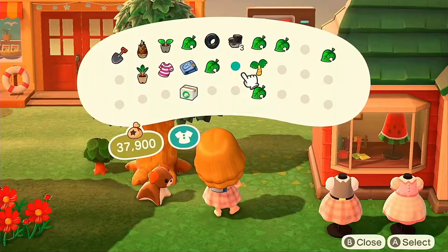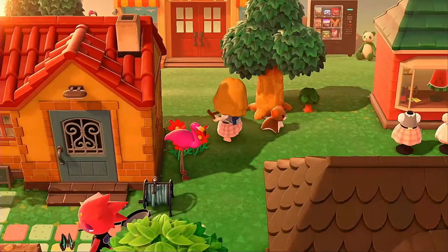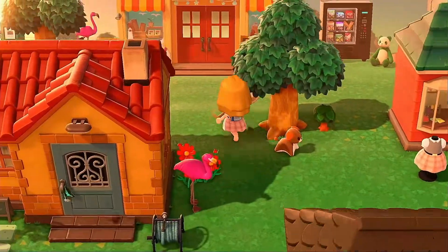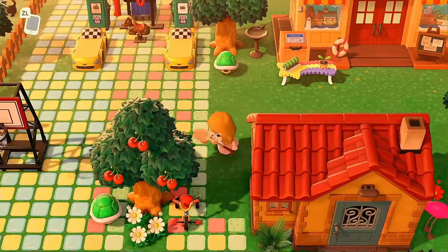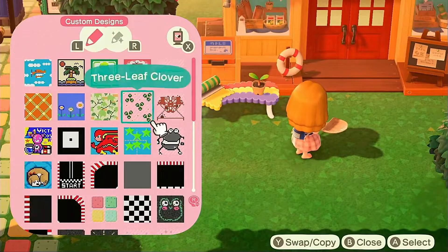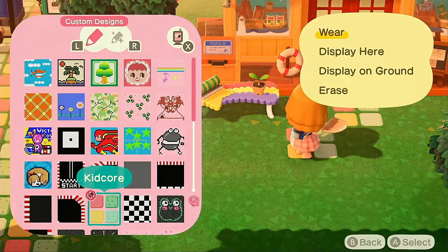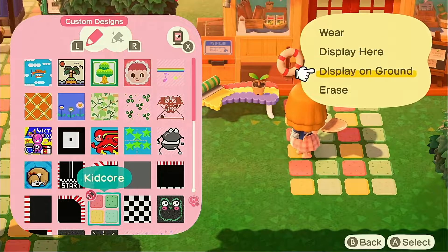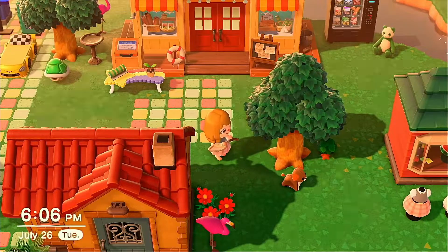I put a few more things around. I think I'm gonna remove this one shrub because it's gonna be too crowded, and just move it somewhere else. It's looking kind of cute though — oh no, I didn't do this path! I don't even know if we're gonna like it, but I think it'll fill up the space better. We gotta redo it — hold on.